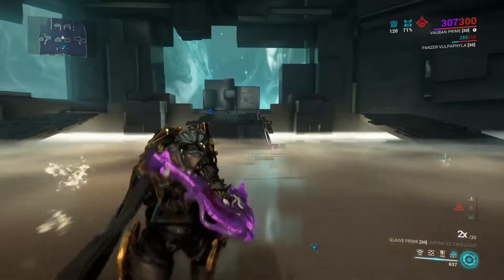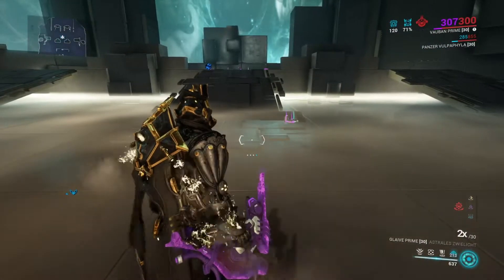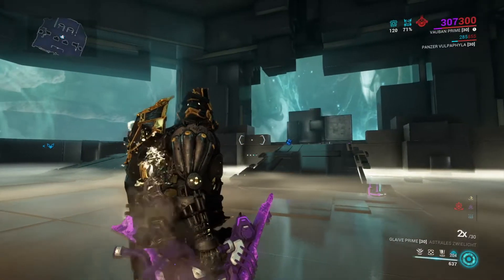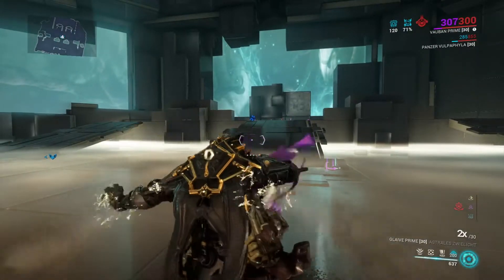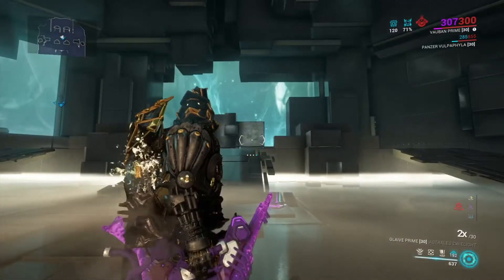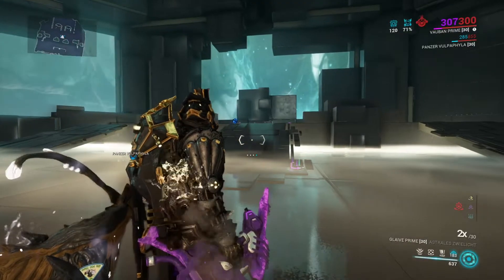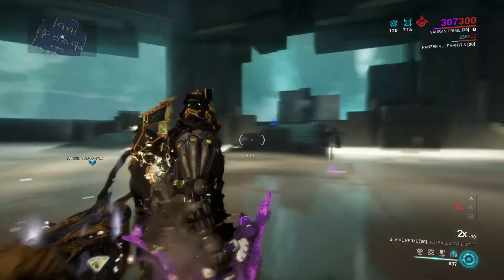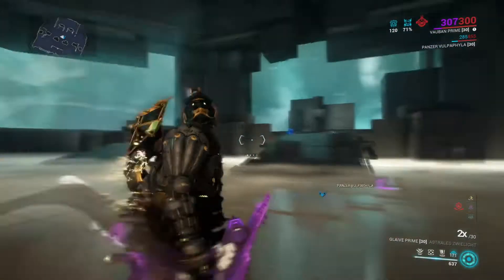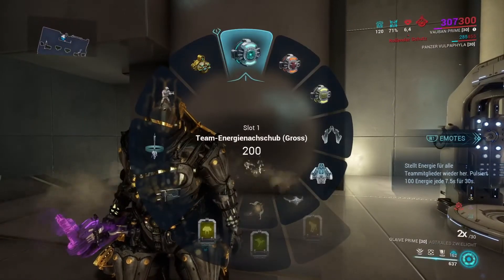Nur ein kleines Manko möchte ich auch sagen, das ich an Vauban habe. Was wirklich nerven kann in manchen Missionen, gerade in Verteidigungsmissionen: Sobald wir mit dem Vortex spielen und die Gegner ranziehen, macht es keinen Unterschied, ob da irgendwo Mauern oder sonstige Sachen sind. Die Gegner werden dann teilweise einfach davor die ganze Zeit gezogen. Der Vortex alleine macht nicht viel Damage - meist nur Magnetismus-Schaden. Wir müssen dann jedes Mal wieder hingehen, die Gegner töten. Deswegen wirklich drauf achten, wo man ihn einsetzt, am besten irgendwo wo eine schöne freie Fläche ist. Sonst kann's genauso ermüden wie eine schlecht gespielte Wisp, die die ganze Zeit ihre Stormpark-Fähigkeit legt und die Gegner stunnt. Ich hoffe, euch hat die Vorstellung gefallen - lasst mir gerne Feedback da und bis dann, Tenno.